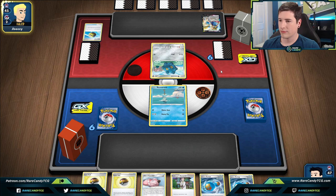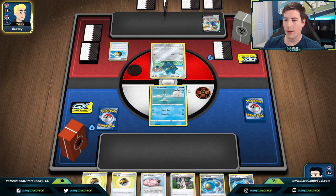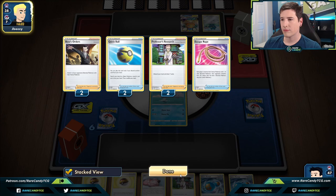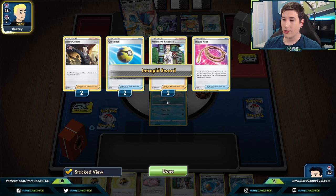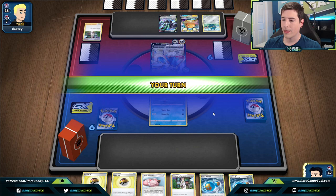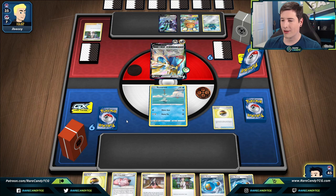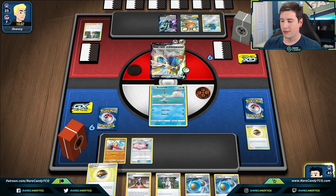We do have to worry about Bronzong potentially — Bronzong is actually going to be a decent attacker against us if we try to go for the stall strategy with Altaria. Okay they're already down two Boss's Orders and an Escape Rope — those are all really key cards that would normally be really problematic for us. We also have to worry about healing, since we're not doing a whole lot of damage at a time. This could be kind of rough if our opponent's Pokémon heals off everything right before a knockout.